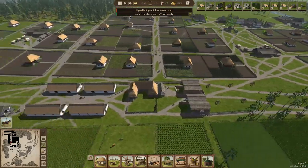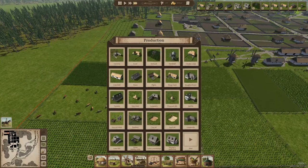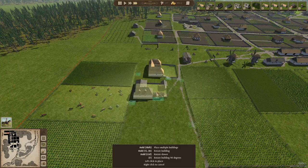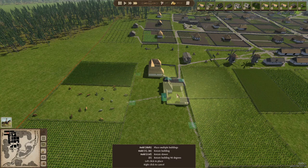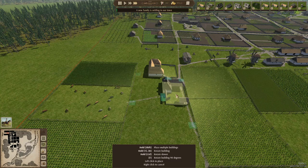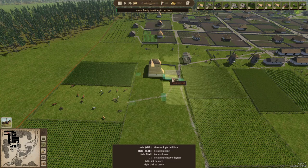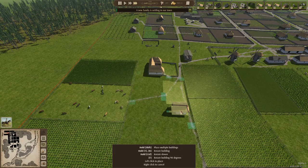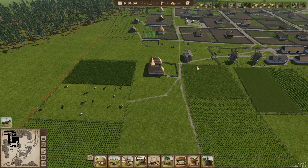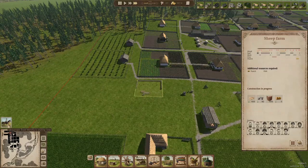Another thing is we're gonna get sunflowers now, so we have to get a sunflower press or the oil maker. Since they're going to make the sunflowers right here, maybe we should get it right here — we can just build a small granary next to it for the sunflowers. Nice, that's set up. We're gonna get the sheep farm — how far along is it?